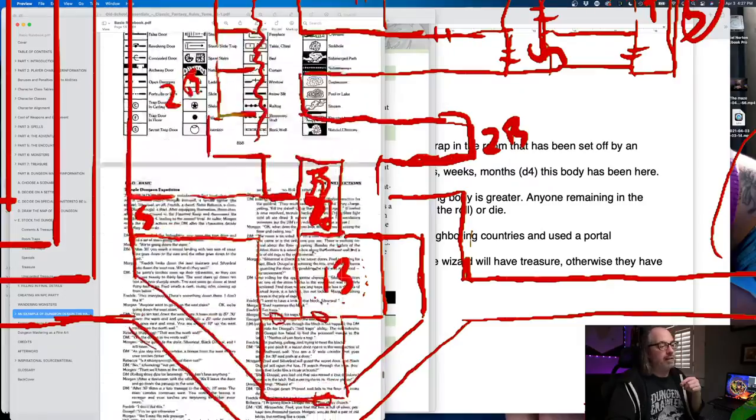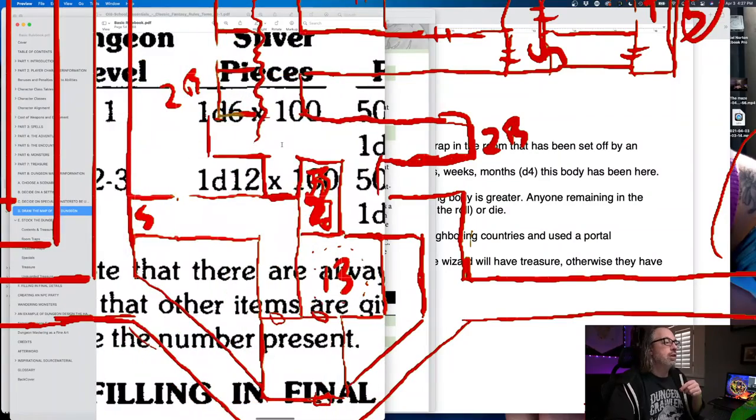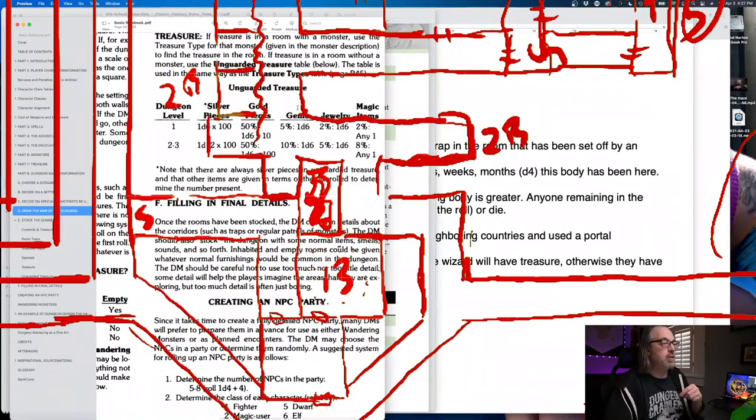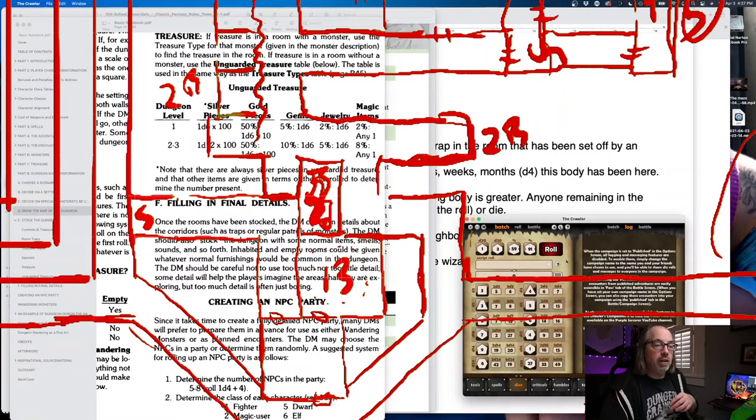That warrants treasure — I remember it's an automatic 1 to 600 silver and there's a chance for more. We're on the first level of the dungeon, looking at 1d6 times 100. I'll hit this thing once. So 200 silver. There's a 50% chance of gold — I rolled 100 so there's no gold. No gems, no jewelry, no magic item. In fact he has less treasure than I even gave him, so I'll leave it the way it was.